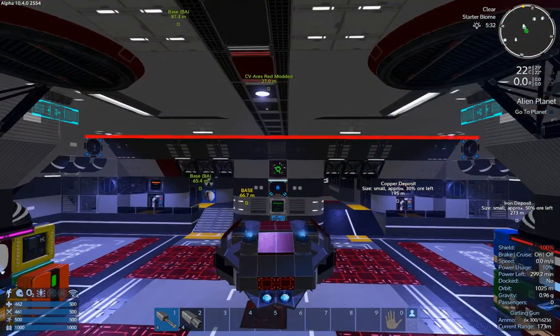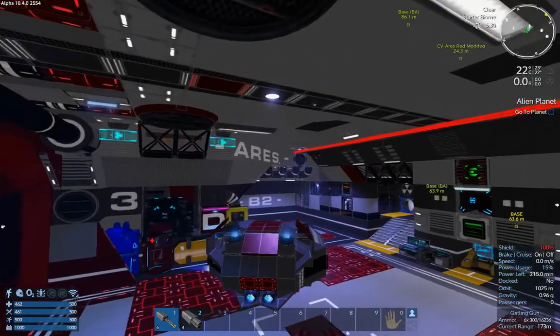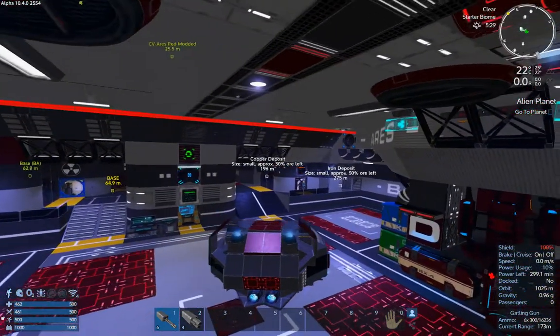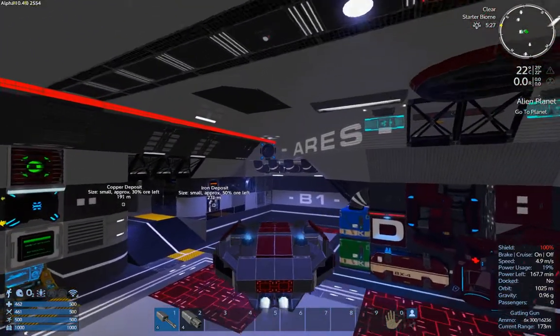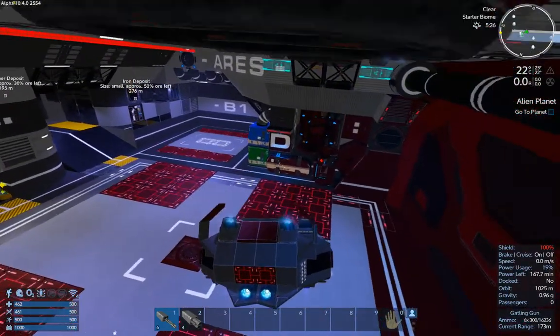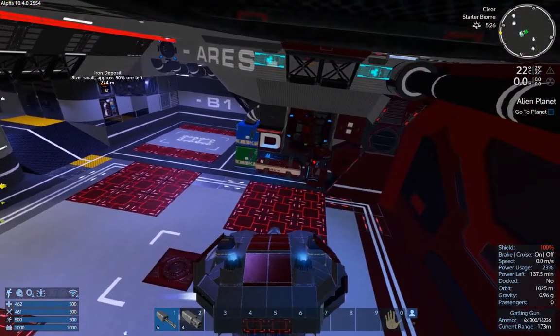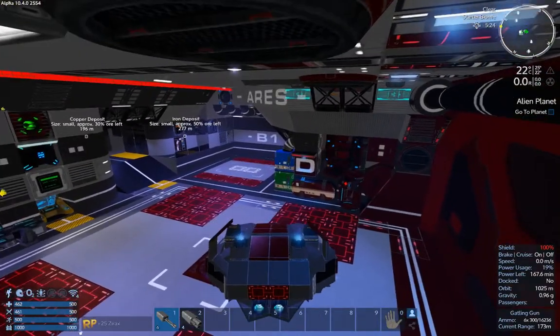It has a pretty large cargo bay, or hangar bay here — bay 2. They were labeled P1 and P2. I'm not sure if that was for parking, so I changed them to B's. Got some cargo boxes here, some dump boxes, and some extra cargo boxes that I don't really even have labeled.